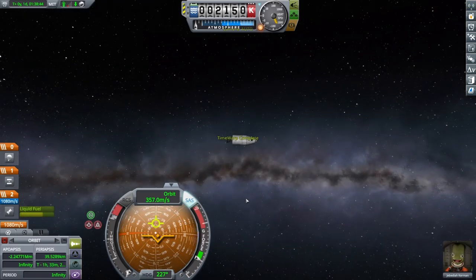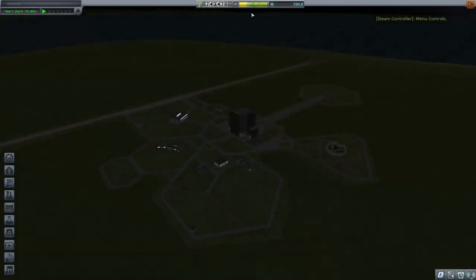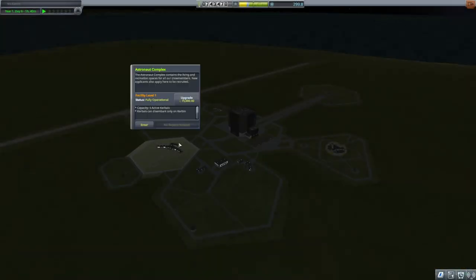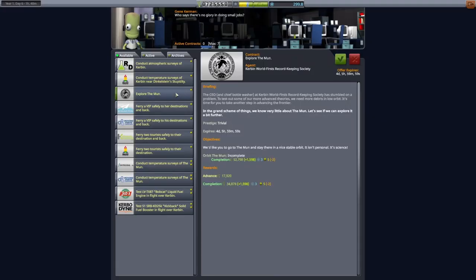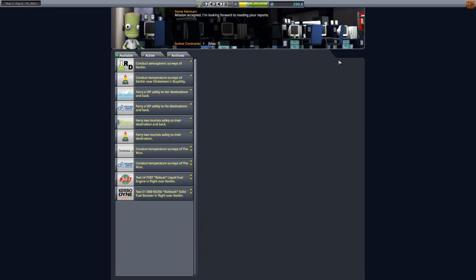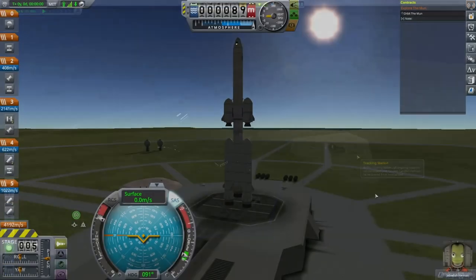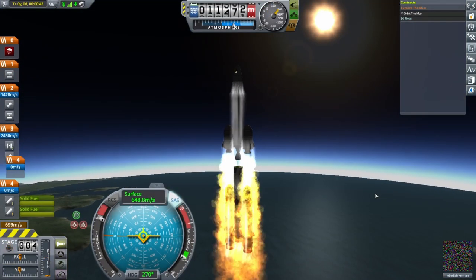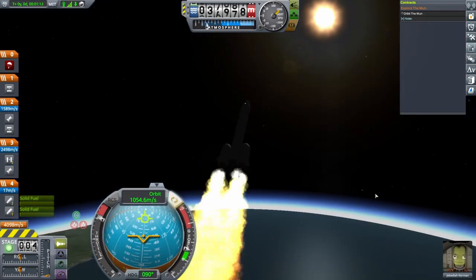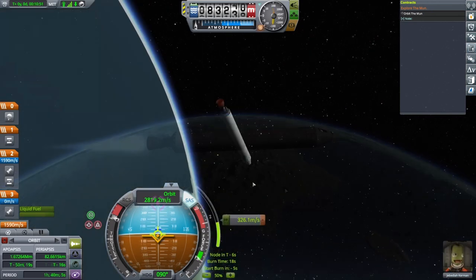If you are doing flyby and orbit in a single flight, just return to the Space Center. With the flyby contract done, it's time to upgrade the Astronaut Complex. After that, get the new World First contract — it's likely for Moon orbit. If it's a different contract, you should return to Tin Can 4 and fly it home before you move on. Of course, if you're returning to Moon, you must first repeat everything up to the beginning of the Moon flyby. Whether you're doing it all in one flight or returning to Moon, the orbit phase of the mission is the same.